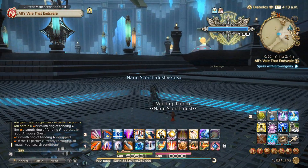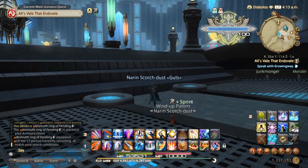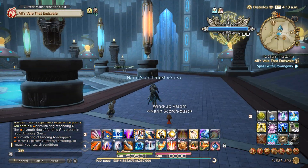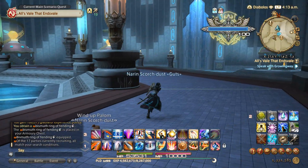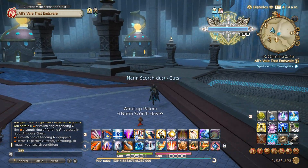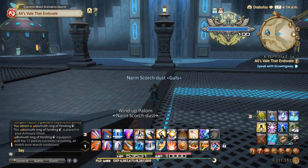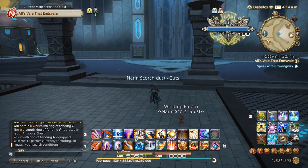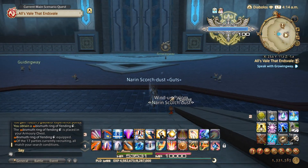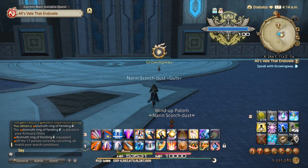Alright, welcome back to Final Fantasy XIV, everybody. We're continuing on with the main story quest as we've encountered the rabbit people here on the moon. They're currently trying to build a habitat for the people of Eorzea, or Therese as they're trying to call it here. I guess that must have been the old name of the world. It's definitely been an interesting experience so far.